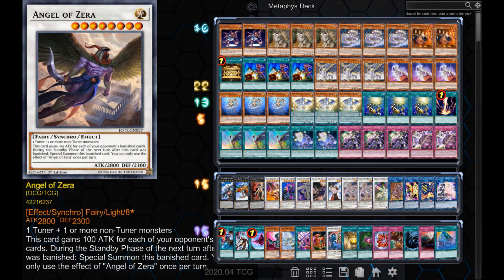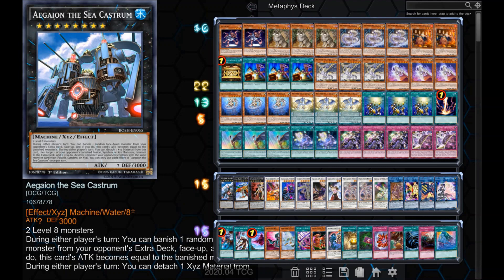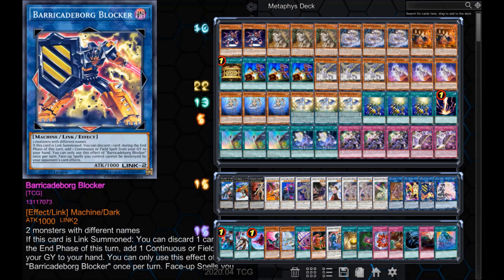Angel of Zera has no real reliable way to summon it, but it gives us another way to attack over larger monsters and can be a pain with Dimensional Fissure on the field. Aegaion the Sea Castrum — sometimes we're able to make a rank 8. It can continuously diminish your opponent's extra deck and poses a very legitimate threat to any Fusion, Xyz, or Synchro-based decks. Barricadeborg Blocker is just a good card — able to protect and retrieve important continuous and field spells like Magical Midbreaker Field, Soul Absorption, and Dimensional Fissure.